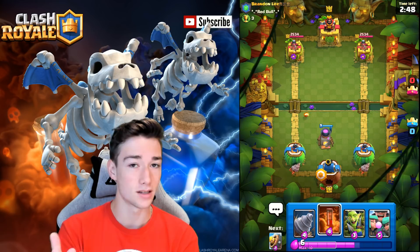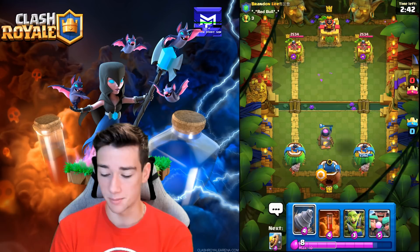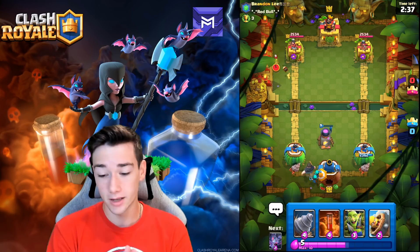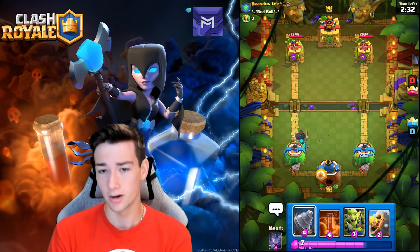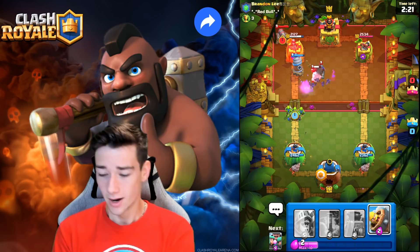The Poison spell is good here because you're going to face a lot of decks like this. He does have Fireball so we'll see which wins — my money's on Poison. The Rascals in the back are a solid defense. He goes Fire Spirit; our Fire Spirit trades out right there. I'll show you the best place to put the Goblin Drill.